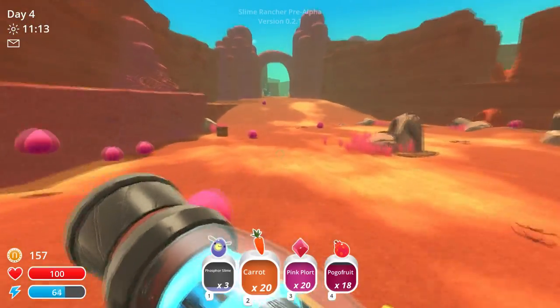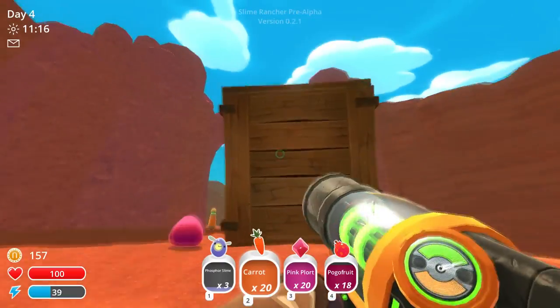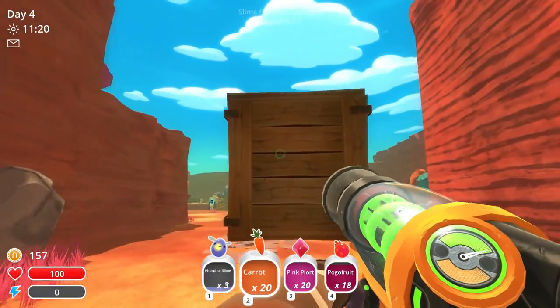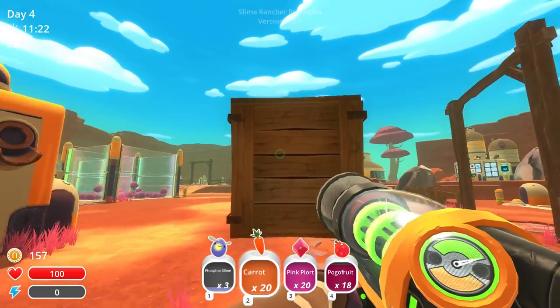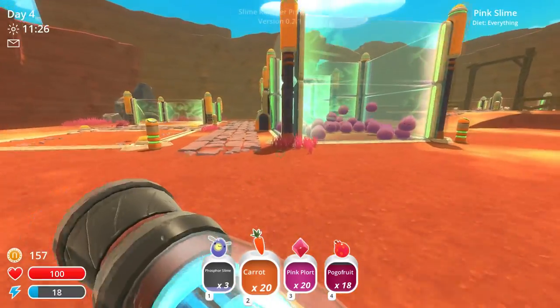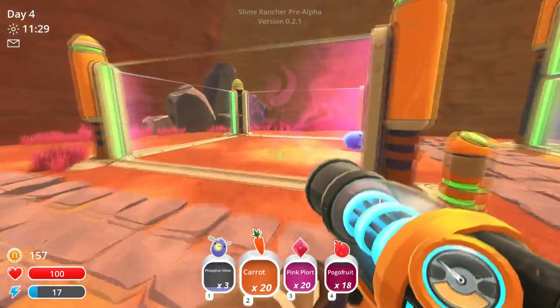We should be able to make some pretty good cash with this. You're coming with me. Got to see what you're good for. Okay, let's crash you right over here. Can I just set you down right now? We're going to try to feed this fella in here.